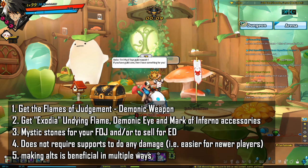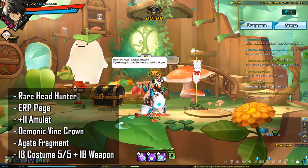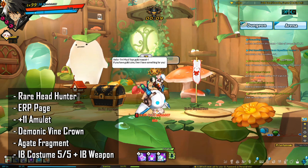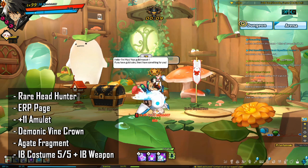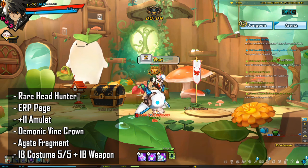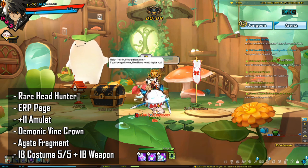For more detailed information on Rosa Raid farming, refer to the video linked in the description. Finally, the last thing you want to do is move everything you farmed on your alts back to your main. The rewards you're hopefully getting on your Rosa Raid alts are the FOJ weapon, accessories, and Mystic Stones. After selling the Mystic Stones for ED, prioritize the following purchases for your main.